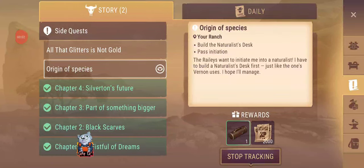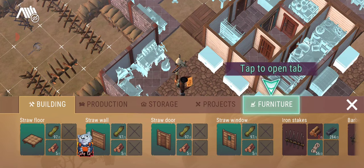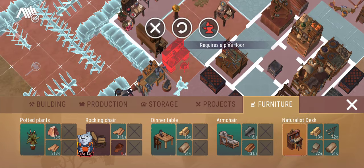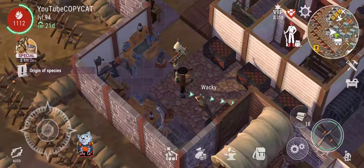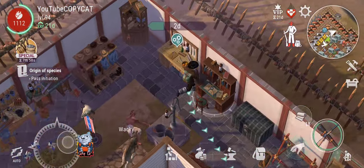Hello guys, it's KepaCat once again with Westland Survival and let's do this mission here. So I'm at my home base and we're actually going to build this — this is a new thing that I got from the last mission. For you guys to know how to actually do that, I do appreciate that you watched the other videos so that we can get this one. This one right here is simply going to be placed — where should you place it? Right here, oh perfect, just beside my upgrading bait area.